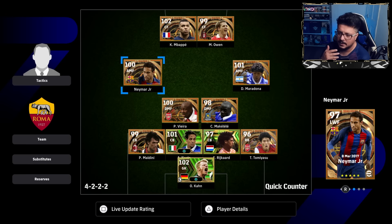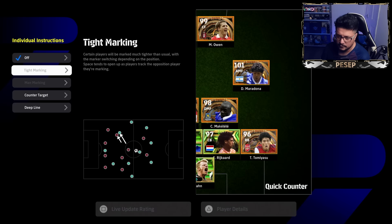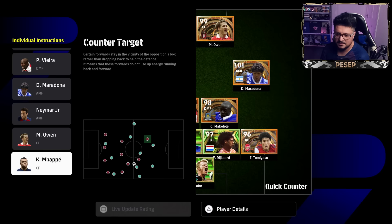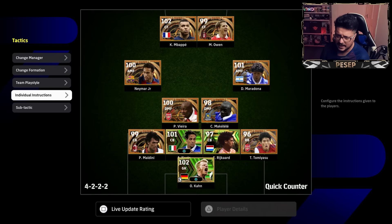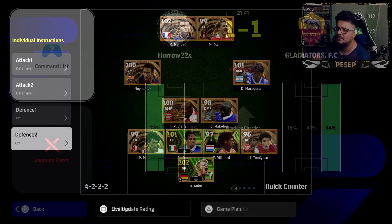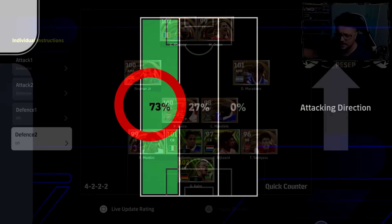If you're using quick counter and your opponent is time-wasting and you need to press, you cannot use counter target players like Mbappe to press. So if you want to be able to press with these players, use counter press. A lot of the time people time-waste or you need to press. Most of the time I prefer tide marking — if a player is annoying me on one side I use tide mark on them. If he plays more than 50-60 percent on one side I prefer to use tide mark, but that is the quick counter system really.